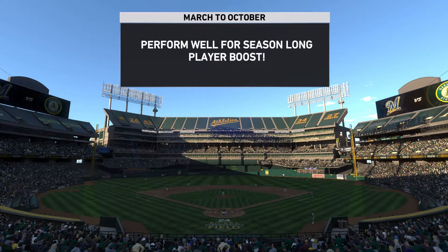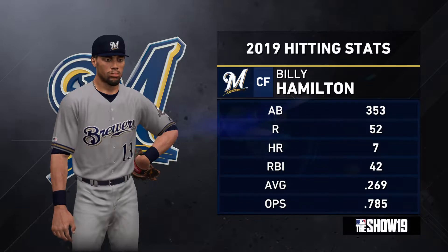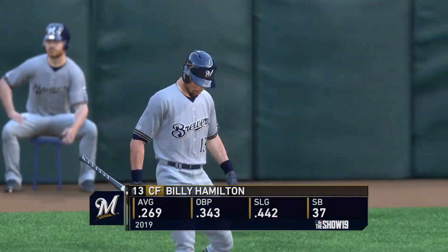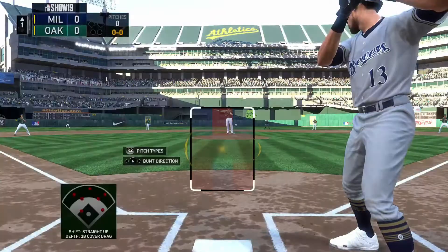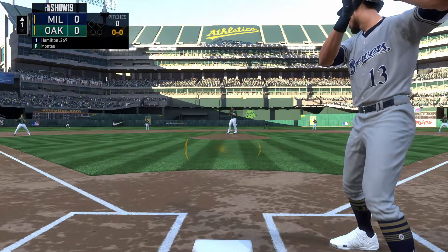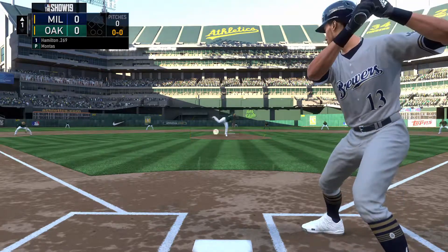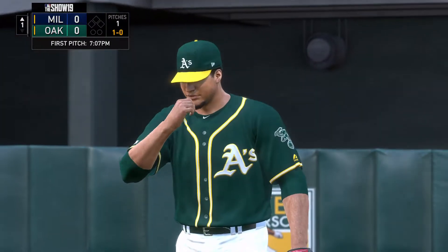Billy Hamilton is about to make his debut in his brand new uniform. The commentators note they're hoping his presence gives the team a little extra boost, as he was traded to bolster the lineup heading into the backstretch of the season. This is his first at-bat. If I get a single with Hamilton, I'm definitely going to be trying to steal — I think he's leading the league in steals with 37, and obviously that's his biggest strength.